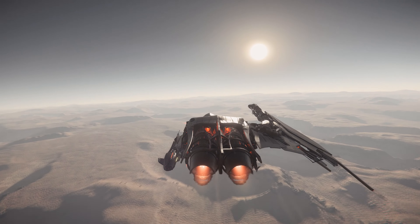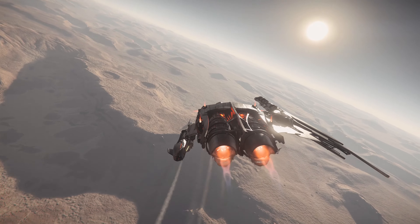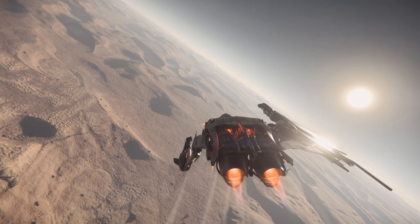For components, the stock Scythe comes with a Firal Cascade power plant, two Bracca coolers, two all-stop shield generators, and a beacon quantum drive.